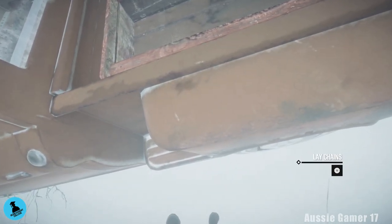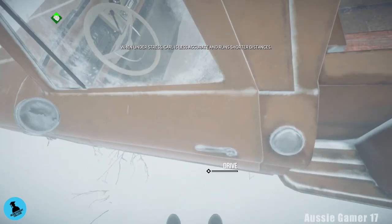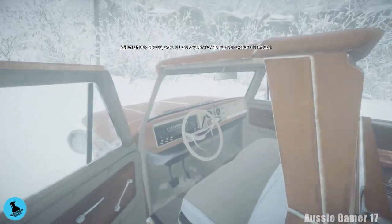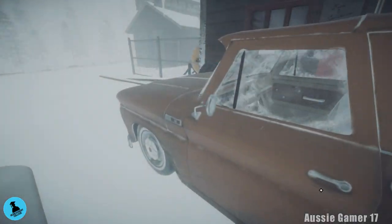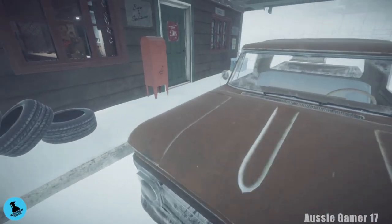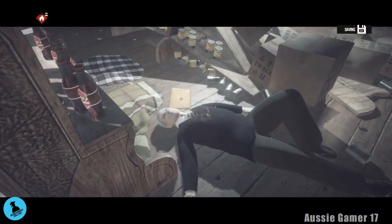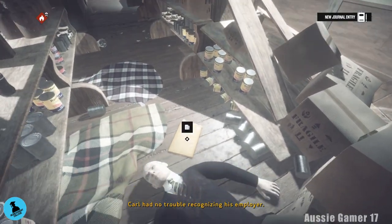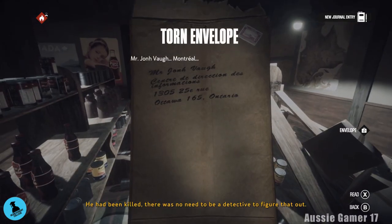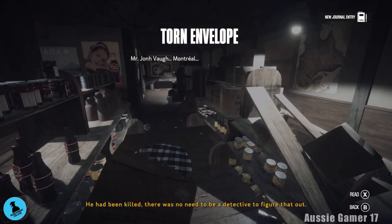This time we're going to pop the chains on and get driving again, and I'll meet you at the general store. Here we go — we are at the general store. As soon as you get out of the car, head inside. We want to grab the document behind the body there. Make sure you grab that.